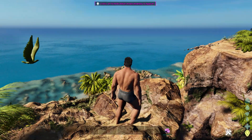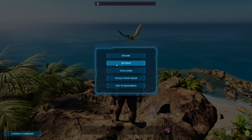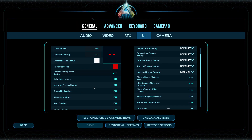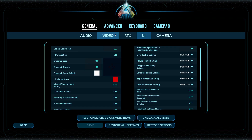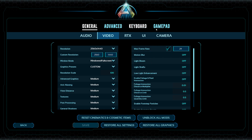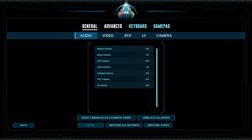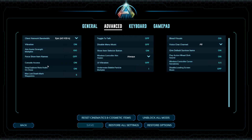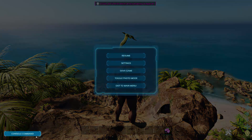In the UI settings, you can disable menu transitions and that might fix your inventory crashes if you're having that problem. Also, go to Advanced and you can enable console access — just click that and it'll turn on. Then press the pause key, or whatever button that may be for you, and click on Console Command.